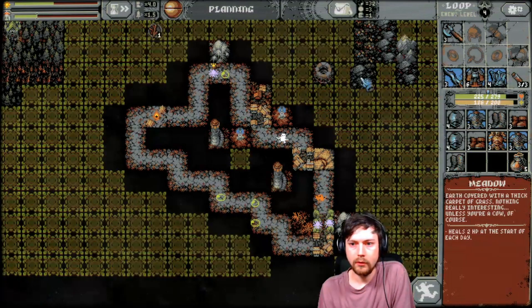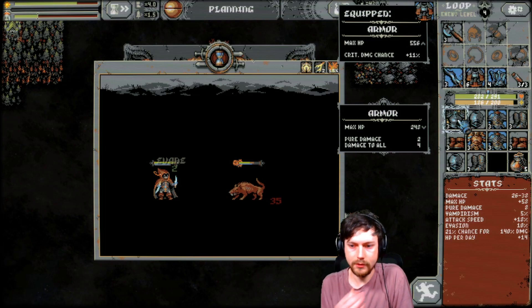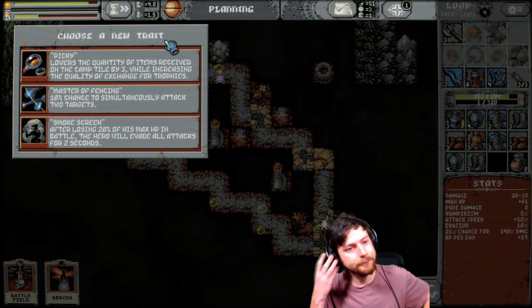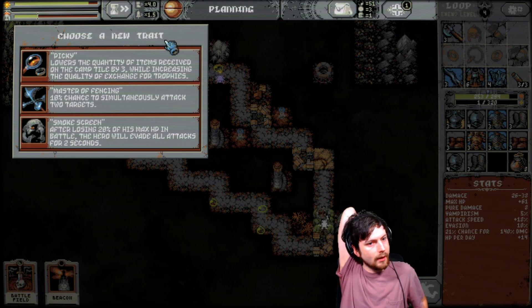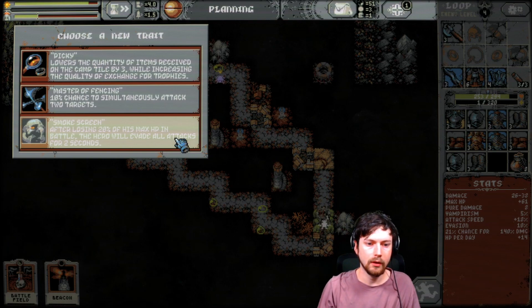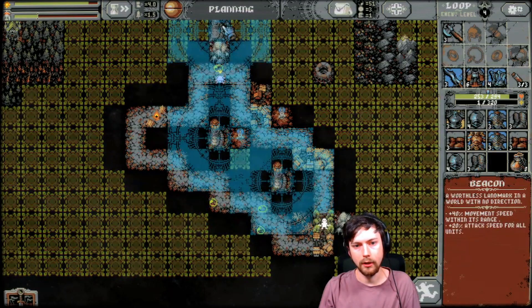Got a forest. We have high damage to all with this — that's not worth giving up the really high crit chance which is very very nice to have. Vicky lowers the quantity of items received on the camp tile by three while increasing the quality of exchange for trophies. Or we can have a 10% chance to hit two targets, or after losing 20% of max HP in battle the hero will evade all attacks free. I like the simultaneous attacking because I'm going to be fighting a lot of guys.